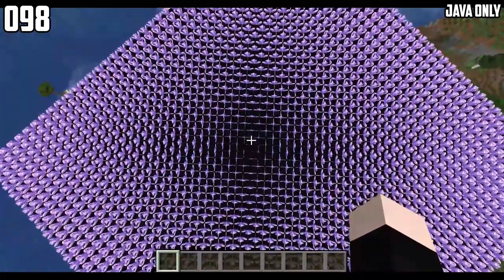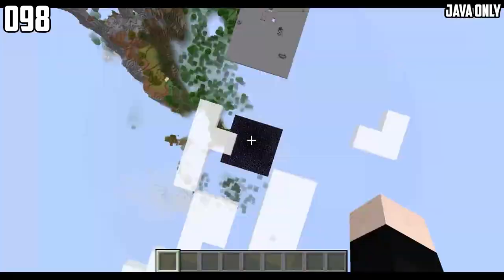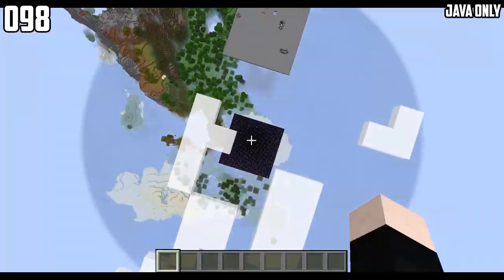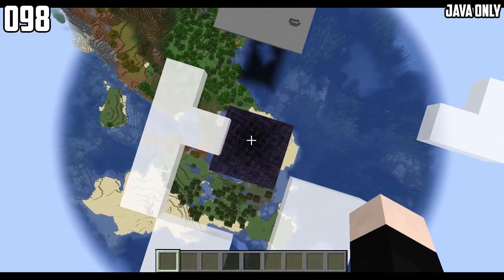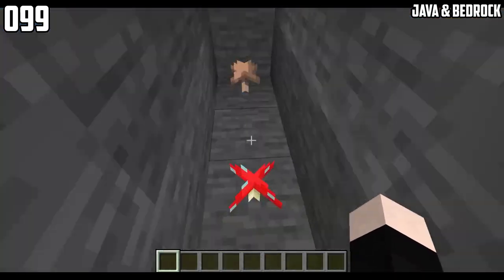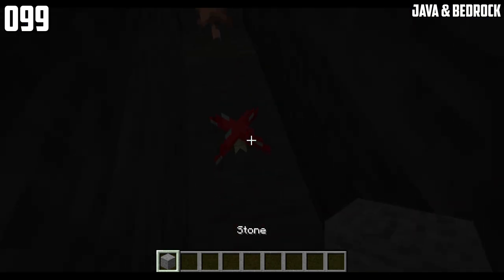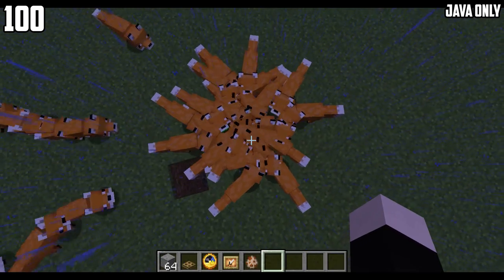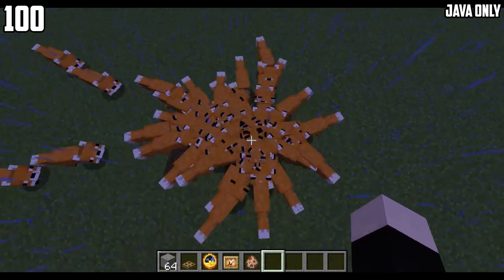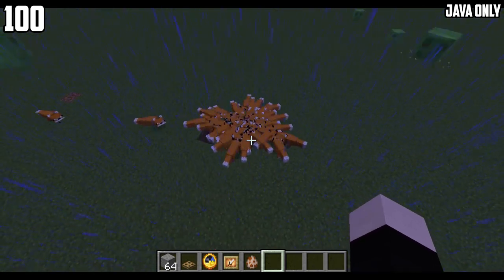The amethyst clusters have a really interesting animation — check this out, this one is really pretty. Brown mushrooms emit a light level of 1. If there's a thunderstorm, all the foxes will run to the coordinates 0 and 0.